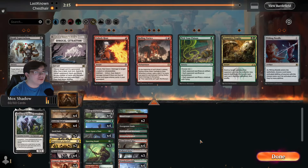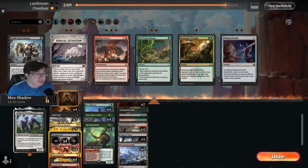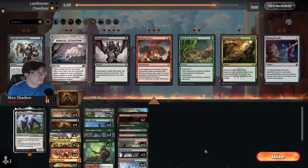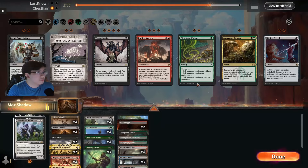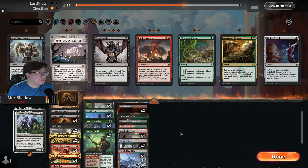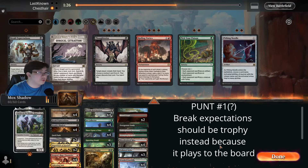So, Grixis Shadow — we want removal here. Cut the Totseeds. Now it's either Break Expectations or Trophy. I think since we don't have any other good cards here, we break expectations and maybe bring in the Trophy.